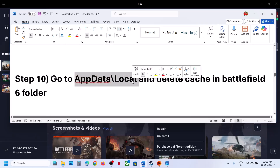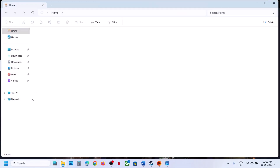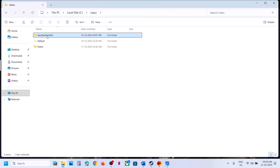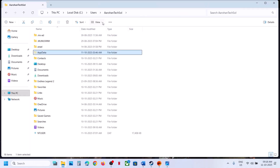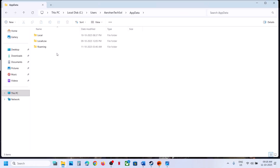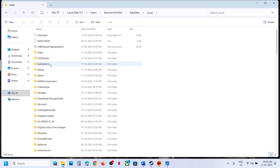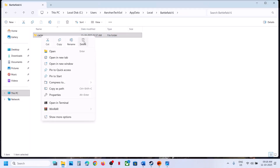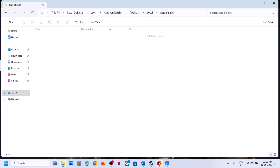Next step is to go to this location and delete the Battlefield 6 cache folder. Open File Explorer, go to This PC, open C Drive, Users folder, your username folder, AppData. If you don't see AppData, click View, select Show, and put a check on Hidden Items. Open the AppData folder, open the Local folder, find Battlefield 6. You will see a Cache folder — right-click and delete it, relaunch the game and check. This has also worked for a few players.